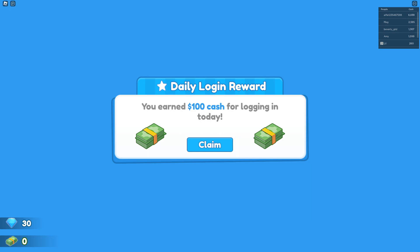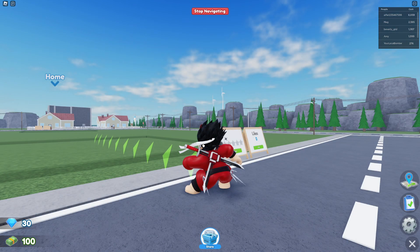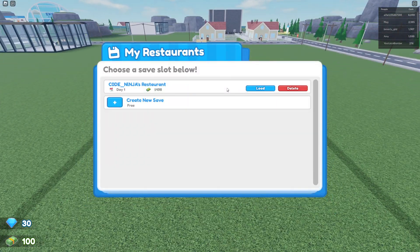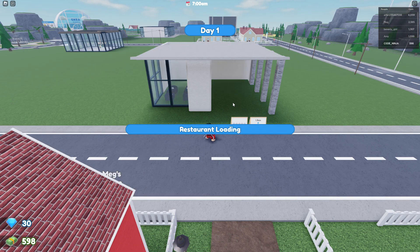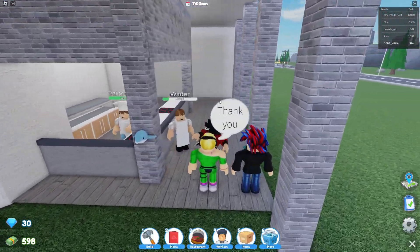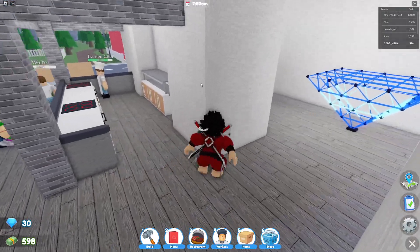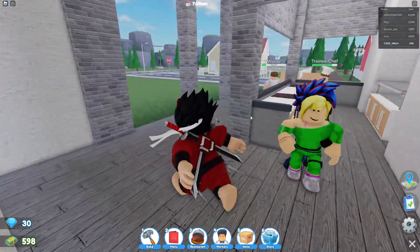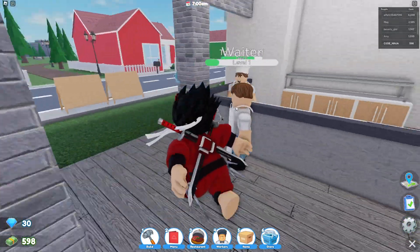We got a bunch of new working codes from Restaurant Tycoon 2, and I got the best restaurant right over here. We got a table for two, a waiter, a chef — it's pretty much the best restaurant ever.